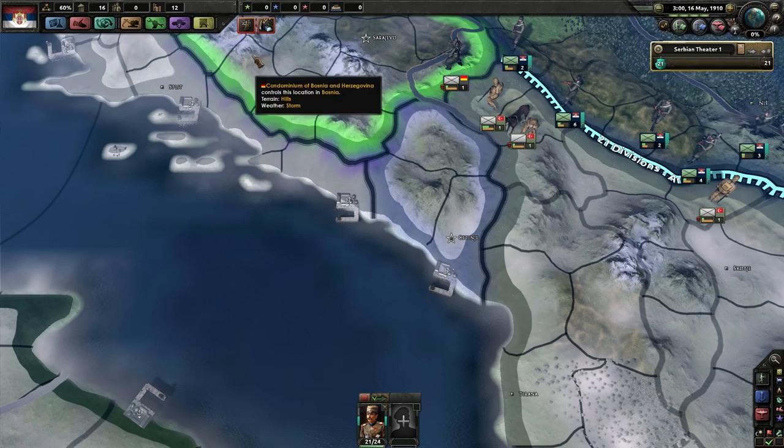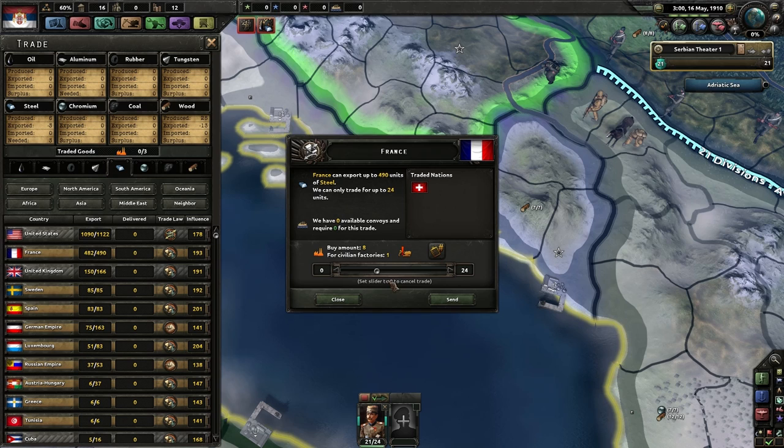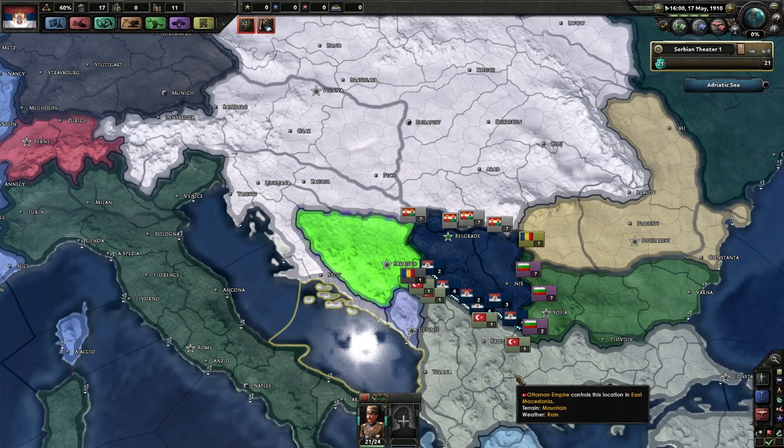Okay, we've trained them up — let's stop exercising so we don't lose equipment. We've got tungsten, wood, and coal as new resources in this mod. We still need steel — that's definitely more important. Why can't we import from the United States? No possible trade route can be found. Actually, that makes a lot of sense — we are a landlocked nation.